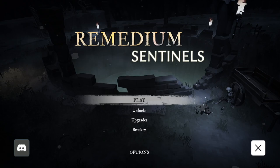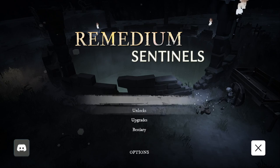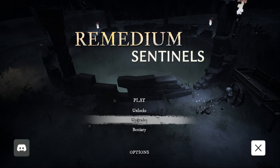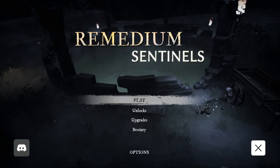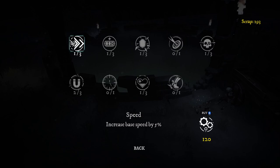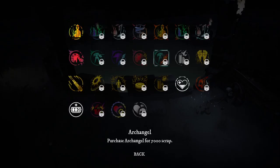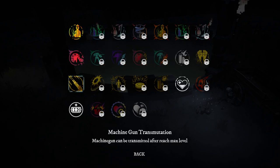Welcome back to some Remedium Sentinels. We're going to continue on with the playthrough. I did start another run, thought I was recording and didn't, so apologies for that. I've got a couple of upgrades in here - got a bit more magnet, which is good. Unlock-wise, I did upgrade the machine gun all the way up, and we've got the machine gun transmutation, so the machine gun can be transmuted after reaching max level.